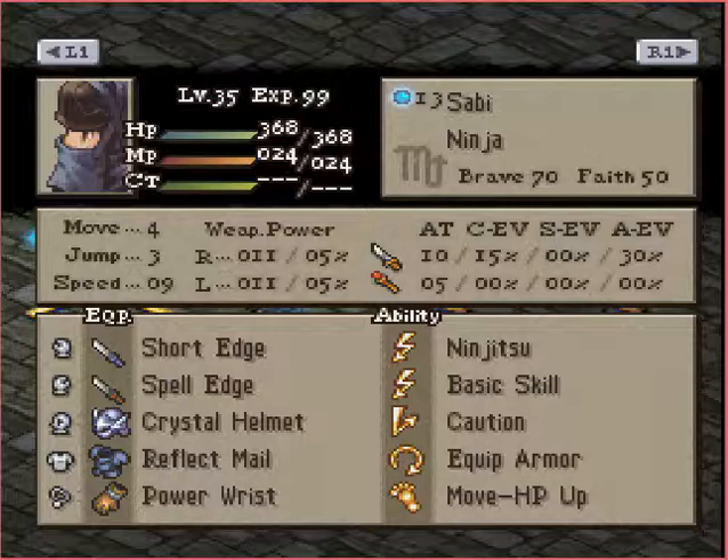He has Caution — if he does get targeted, Caution will double his Evade, which will be nice because he does have a lot of Physical Evade.